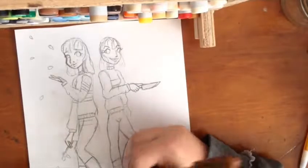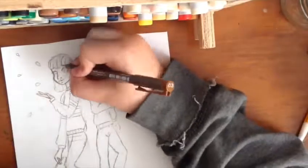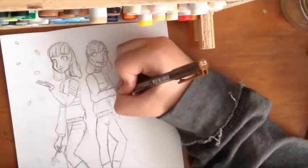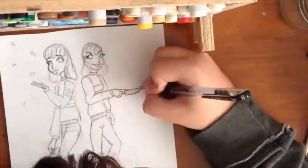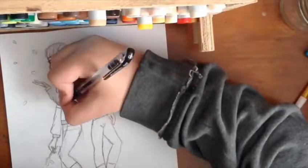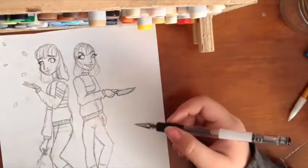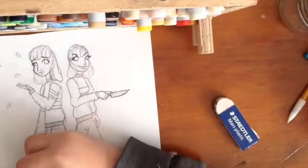Hey everyone, it's Bella, and welcome back to a new video! Today I am drawing Frisk and Chara from Undertale, which is a fabulous game that I love to play. I haven't played all of it, but it's pretty cool. If any of you guys play it, you can comment down below your favorite character. My favorite character is Papyrus — he's just really weird, that's probably the main reason.